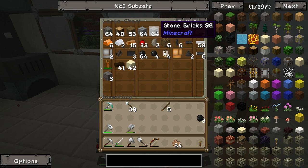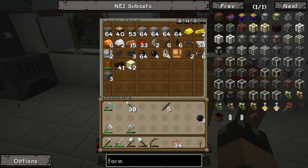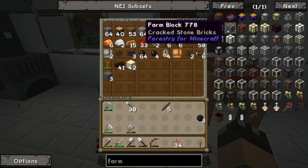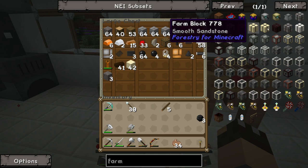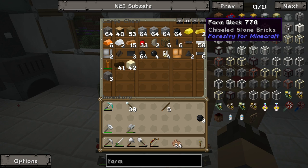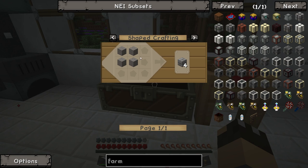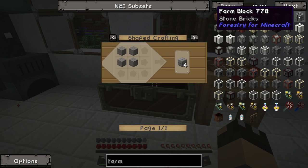There are several different ways you can make the farm blocks - from various different materials. You can make them from stone bricks, mossy bricks, cracked mossy bricks, normal bricks, sandstone, nether brick, chiseled brick - lots of different options. I'm just going to make them from stone bricks because stone bricks are really easy to make. You just literally take 4 stone and put them in a crafting table. We have plenty of cobblestone - we can smelt that down to stone in the electric furnace, which is solar powered so it's free.